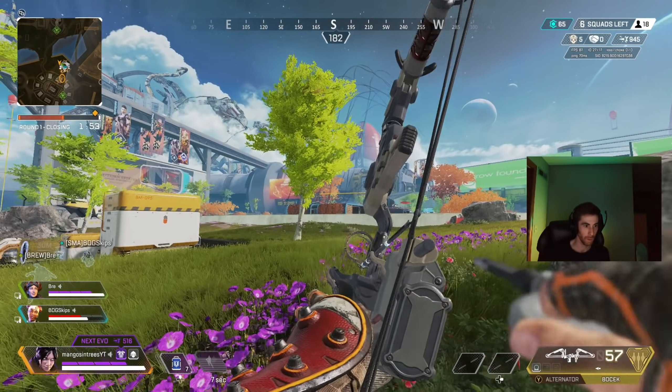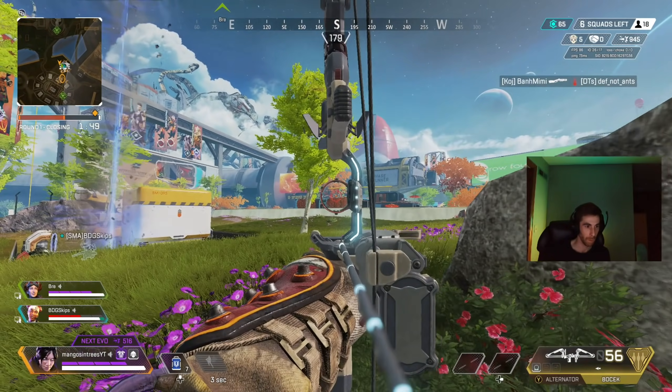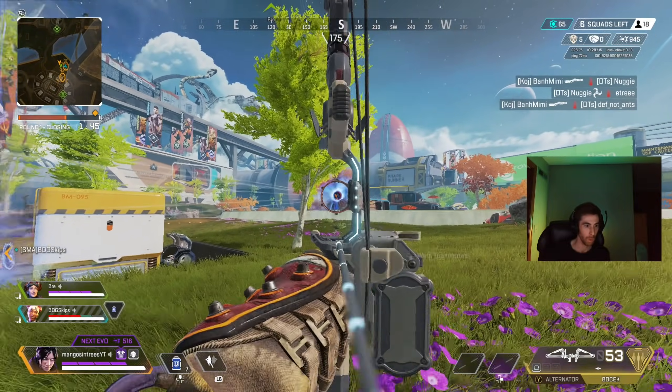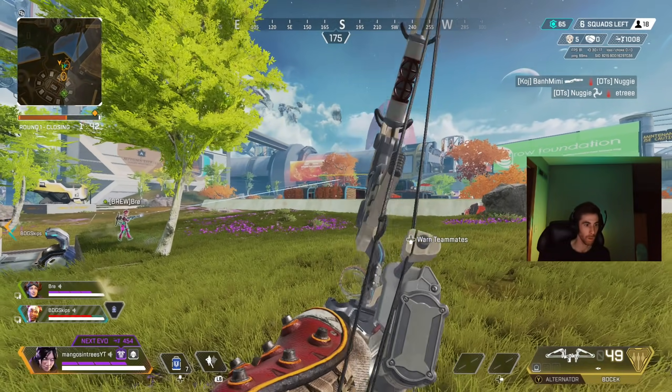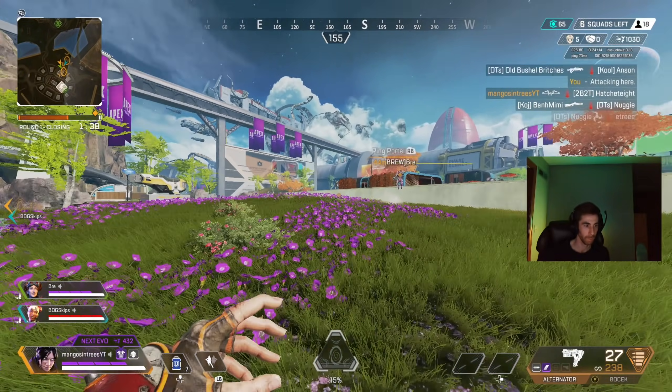Tip number sixteen: the new marksman weapon class has a faster ADS strafe speed than the sniper class, but not as fast as the AR class. The weapons in the marksman class are the bow, the 30-30, the G7 Scout, and the Triple Take — which is now in the care package.